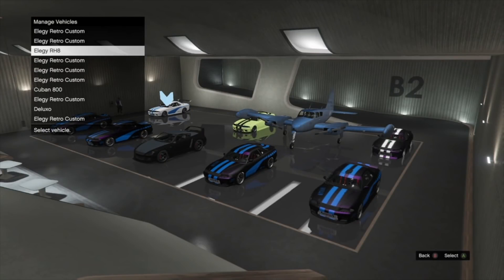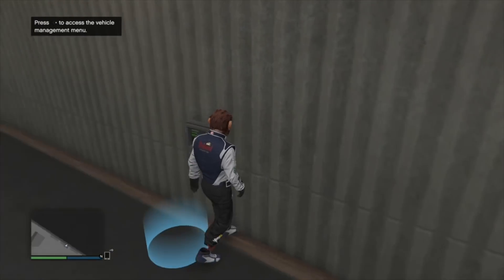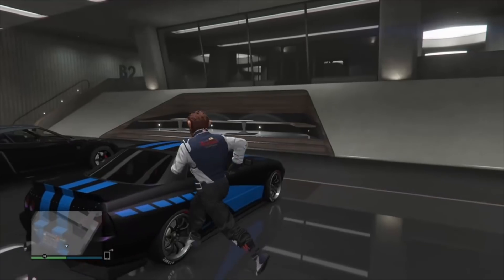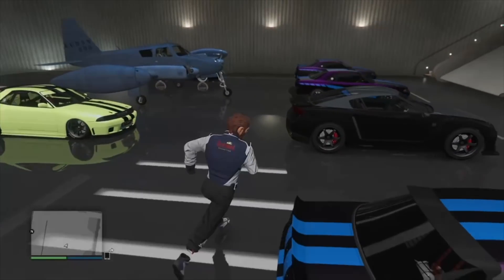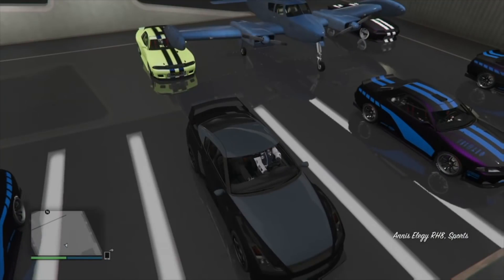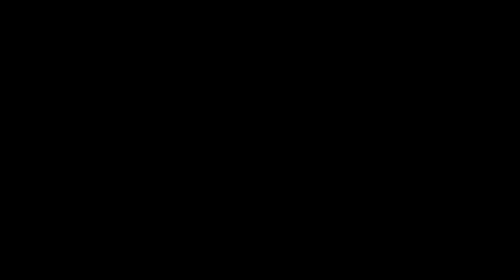I'm in the menu right now just to show you that I do have a Deluxo in this garage — it's over at Maze Bank Foreclosures right now because I just claimed it. It was destroyed a little bit ago but it belongs to this garage. So I'm gonna get started with the glitch — I'm gonna hop in my Elegy RH8 and drive it outside.